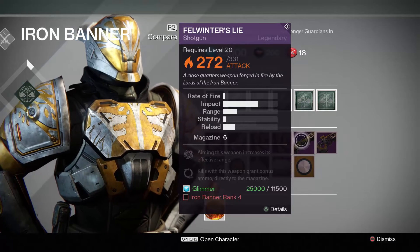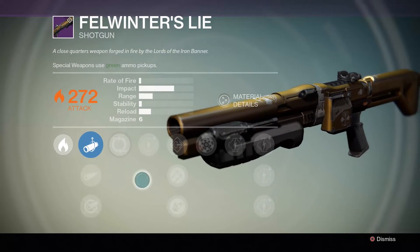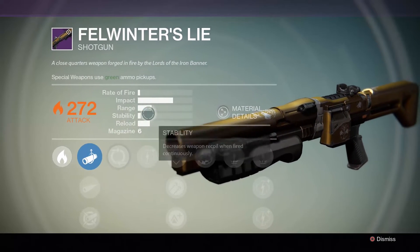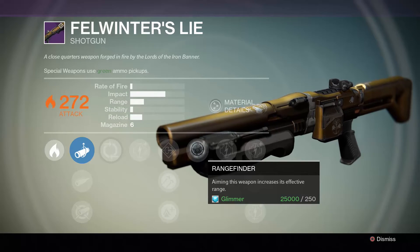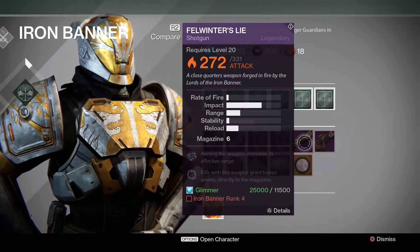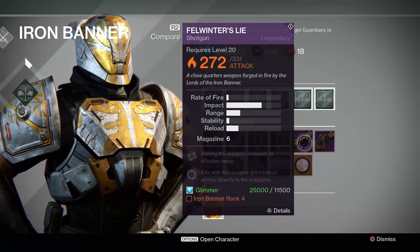At Iron Banner rank four you'll also unlock this shotgun, which is Felwinter's Lie. I don't believe Lord Saladin has ever sold this before. It has low range and pretty low stats across the board, but a super high impact. It has Return to Sender — kills grant bonus ammo directly to the magazine — and Range Finder, which increases effective range when aiming. You can re-roll Iron Banner weapon upgrades for a few motes of light. You can buy it for 11,500 glimmer at rank four.